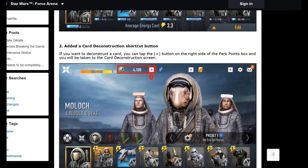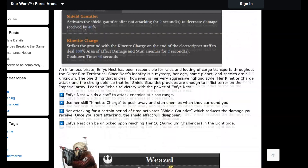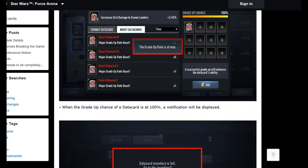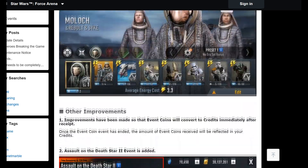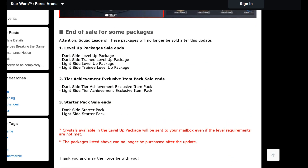And that's the update. Nothing has been done to matchmaking, nothing done to 2v2, no leader balancing — the bugs are still there, including Darth Maul running around. Let me know what you think in the comments below and I'll see you in the next Star Wars Force Arena video. May the Force be with you.